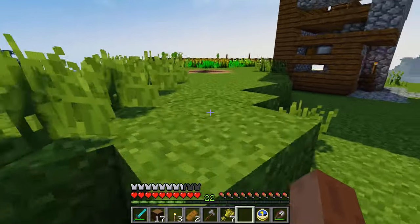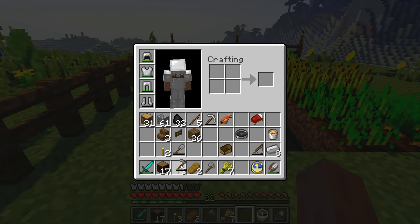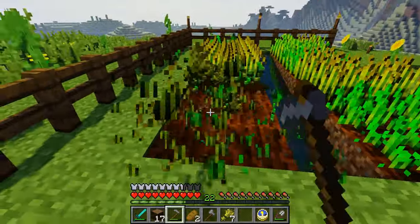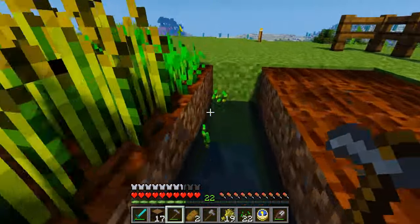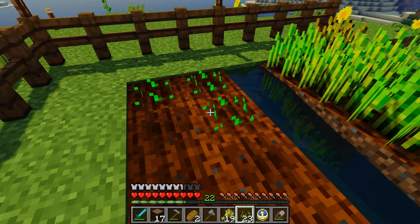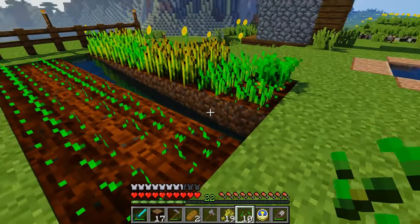I noticed you also have a set of stairs going down underneath your house. I've been doing a little bit of mining — but let's see this first. This is my farm. I've been making a whole bunch of corn — well, wheat. All of this is wheat apart from this patch which is carrots. Let's collect it. We got 19 wheat so that's pretty good. You have to replant it — just take the seeds. The ground has already been tilled so you can put the seeds straight back in.